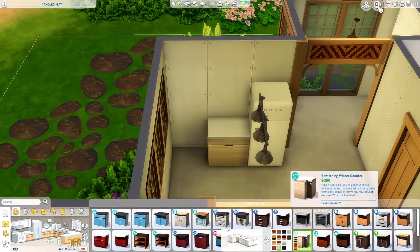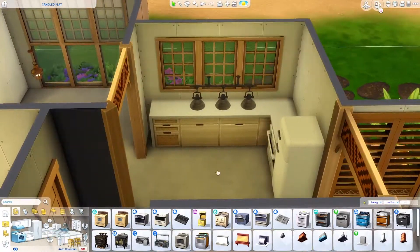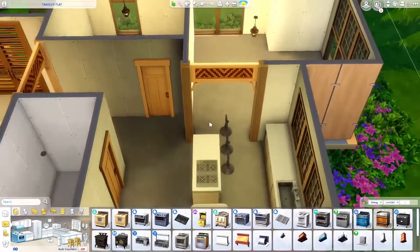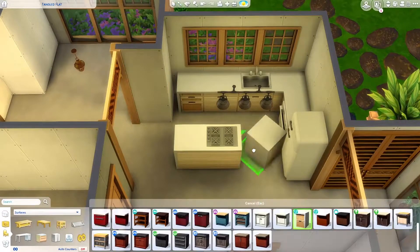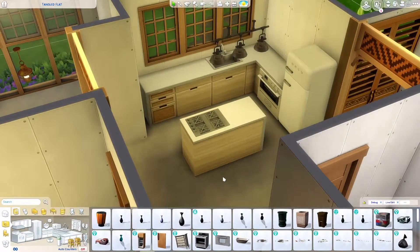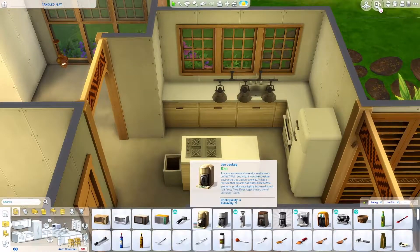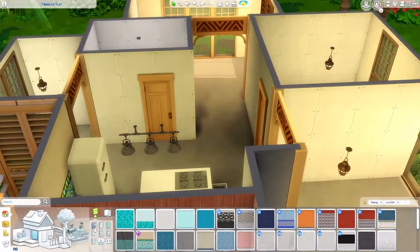When I was building this I didn't necessarily think about specific sims — it was very much 'I miss summer, I want to build something summery, I never build in Sulani and I'm terrified of it, so let's just pick up the game and go with it.' I'm really happy with how it turned out. It's super colorful, I used a lot of light wood tones, and it just feels like such a beachy vibe.